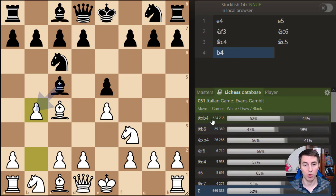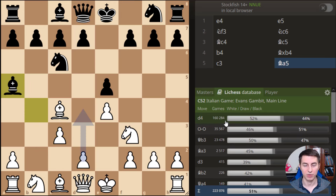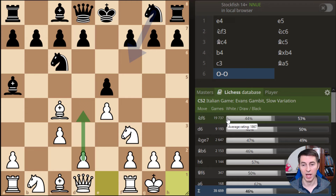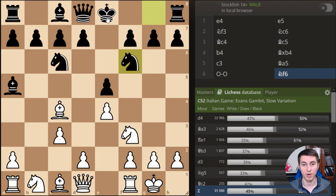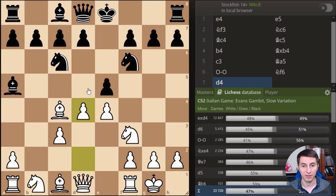They usually capture on b4 — pretty much always — now we play pawn c3, the bishop comes back to either a5 or c5, and we'll analyze both moves. Say they go back to a5: the main move is d4, but I suggest you castle first for simplicity, and then push d4 with no problems on the next move. The top choice of black is knight f6 — natural, trying to develop and get the king to safety. You don't want them to finish development comfortably, so you need to put pressure right away, using your development advantage.